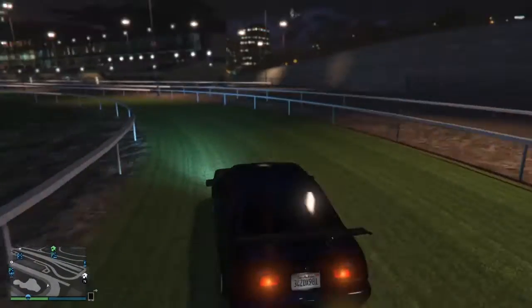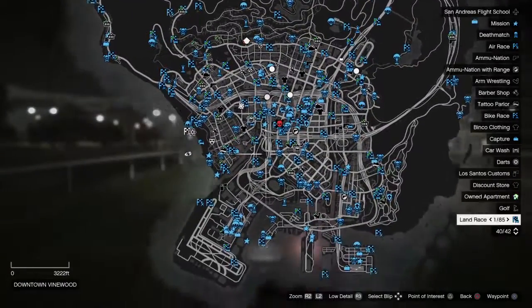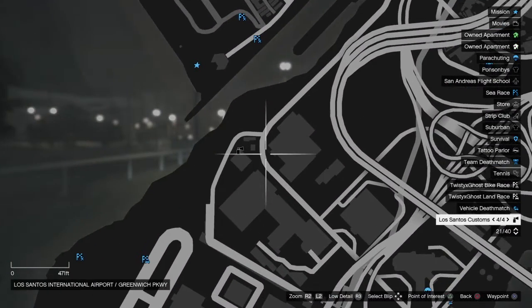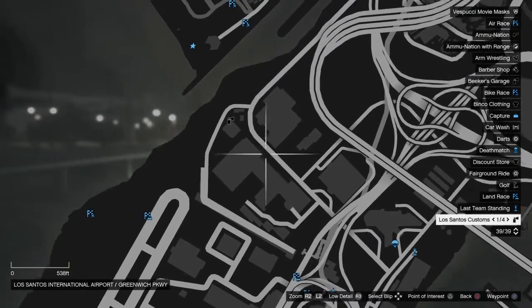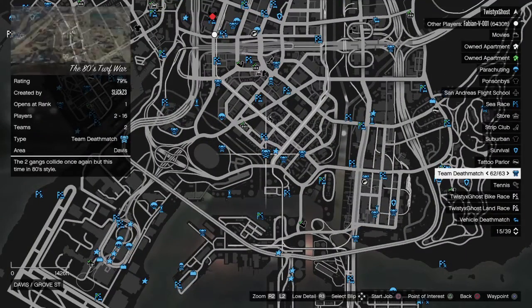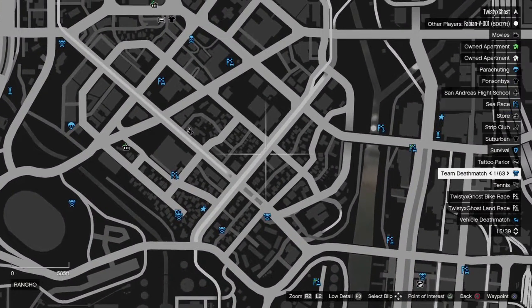So obviously I'm on grass at the minute, as you see here, so it will be much much better on road. I'll show you where the spot is to find these. You can find them just outside this Los Santos Customs down here on this road — this is where I found mine. I actually found mine a bit further up the road, but this is the spot to be. It's where you will find them for sure. If you don't find them, just go into a new session and keep doing it — it actually took me 7 sessions to find this car.